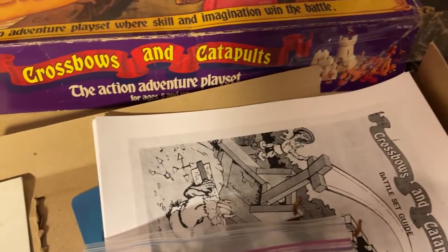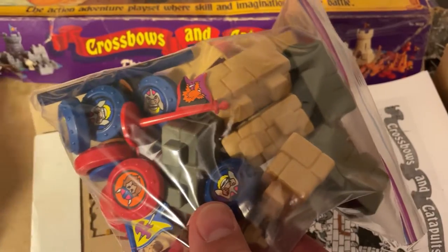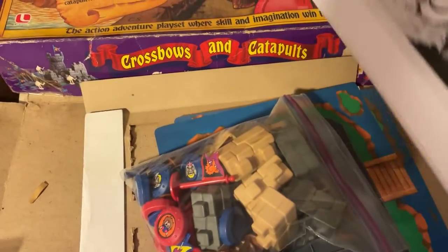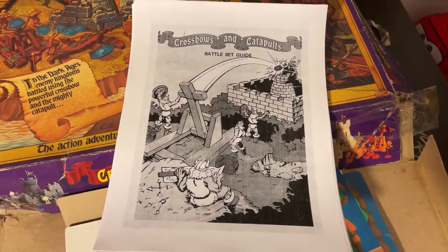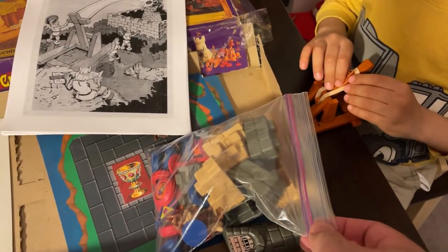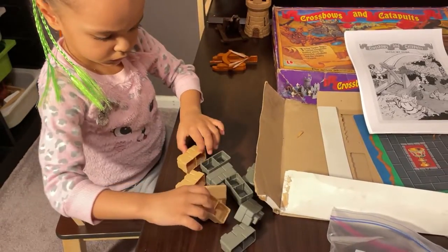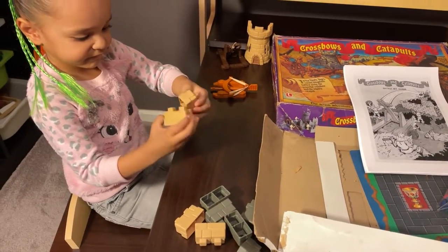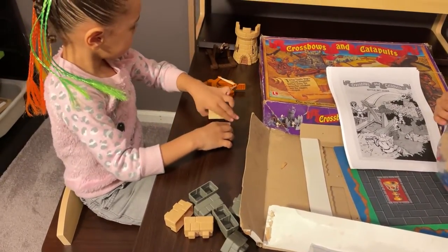The rubber bands that were originally on here got all crusted and dried out. Here are a bunch of the wall pieces, your battle barons, and your flags. Let's take a look. I reprinted the instructions — we didn't have the original instructions, so I found a PDF of those. You want to open up this bag, Ben, and take out all the pieces? Color coordinate — put the gray in one pile and the tan in another. They just look like LEGOs. Yeah, they're a little bit like LEGOs, you're absolutely right.